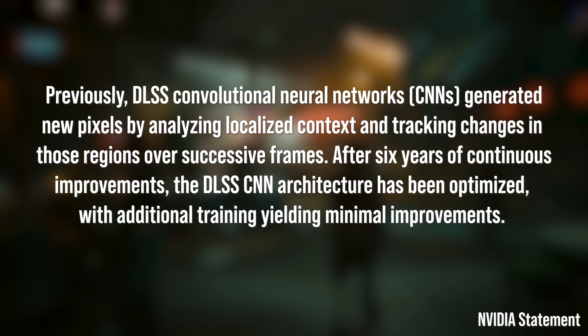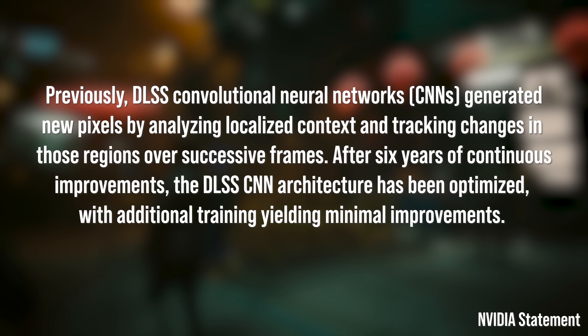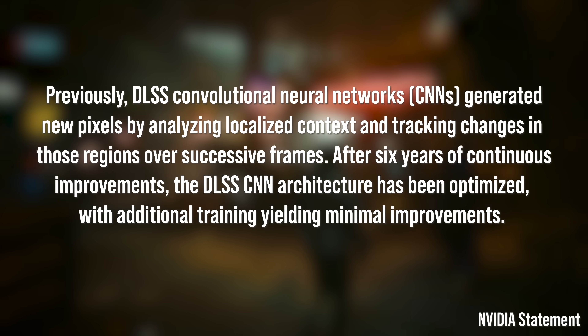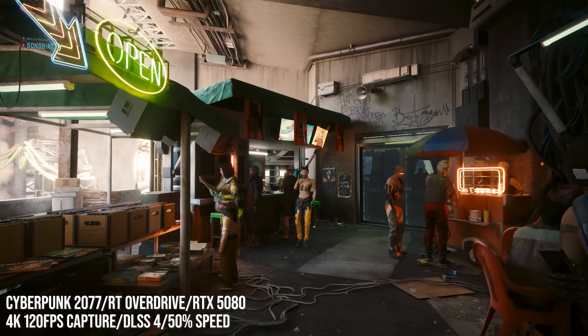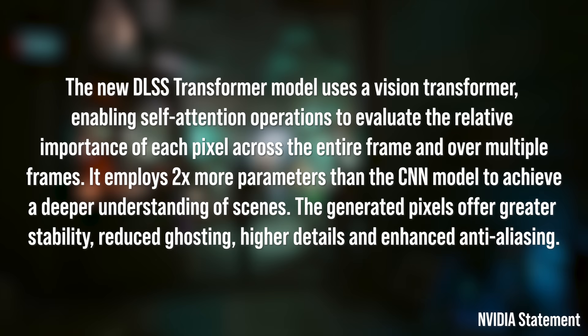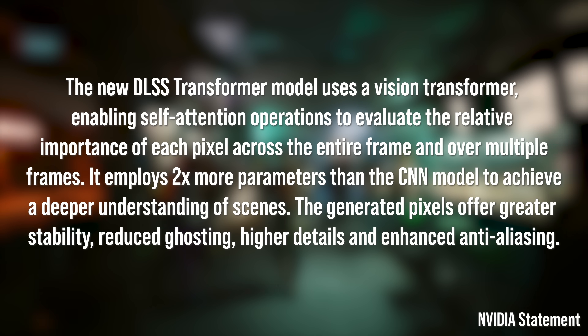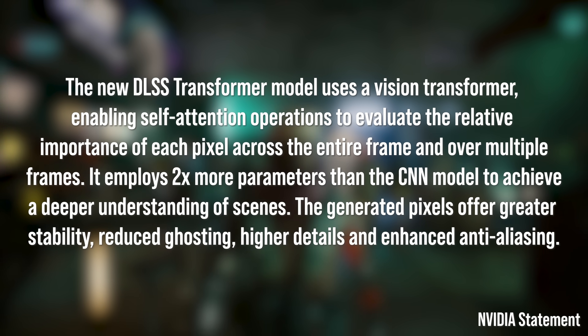Let's talk about super resolution and ray reconstruction. The existing DLSS uses a convolutional neural network. Nvidia says this generates new pixels by analysing localised context and tracking changes in those regions over successive frames. The model has improved over time, but it can only go so far, and the latest releases have shown only iterative improvements. The new DLSS model uses a vision transformer, similar to the architecture powering AI models like ChatGPT, Gemini and Flux, which Nvidia says enables self-attention operations to evaluate the relative importance of each pixel across the entire frame and over multiple frames. There are twice as many parameters in play compared to the prior CNN model.